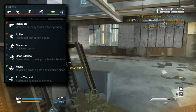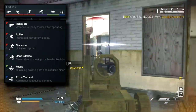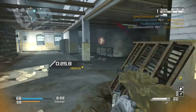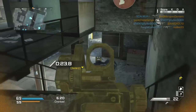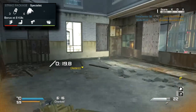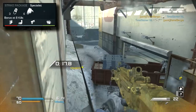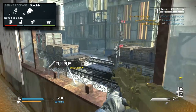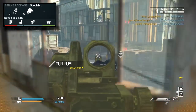These perks are all basically catered to rushing and I really enjoy this class setup. Moving on, my strike package is Specialist. The reason I use this is because it's the only thing you can use in MLG Game Battles, and who doesn't want extra perks when they get three kills, six kills, or even eight kills.